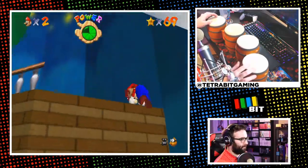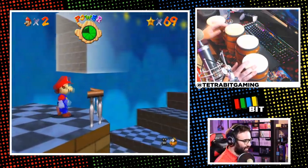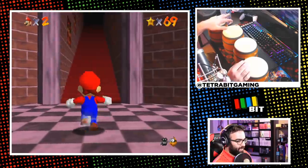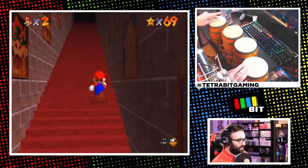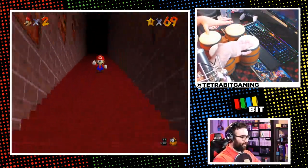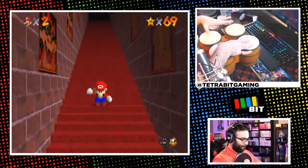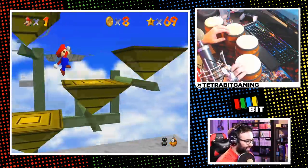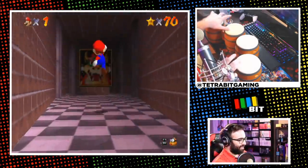I dread Rainbow Ride, but I like getting at least one star per course, so that's all we need. As per tradition with 69 stars, time for the endless stairs BLJ — backwards long jump. I took a few seconds to analyze the setup, and wow, that's got to be one of the quickest BLJ completions I've ever gotten in these challenges. Riding that high, I ran to Rainbow Ride, jumped up to the tricky triangles, and in mere moments star 70 was ours. Time to finally make our way up to the final stage.